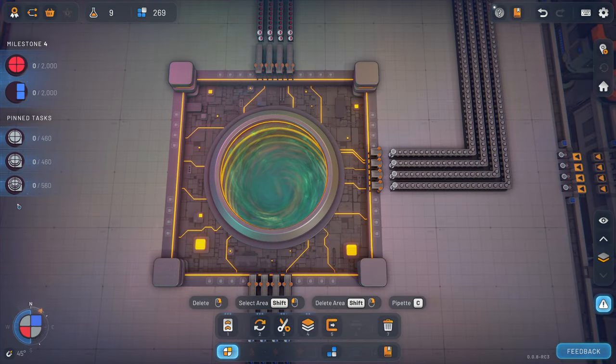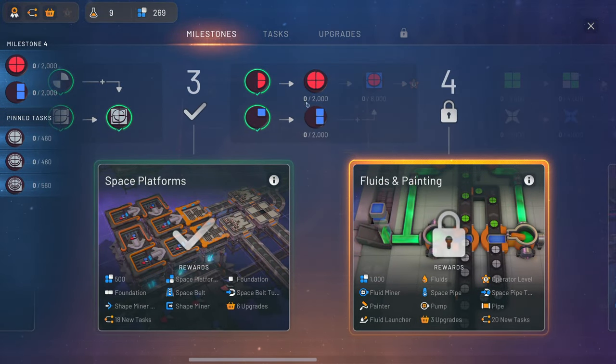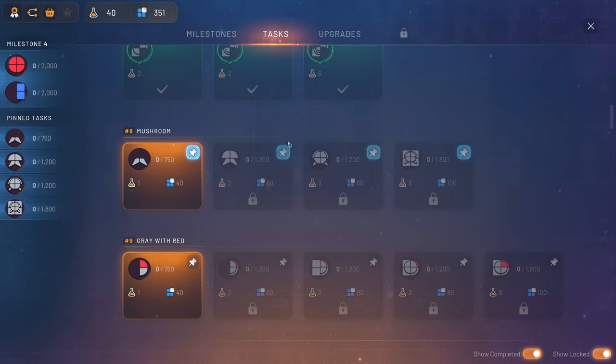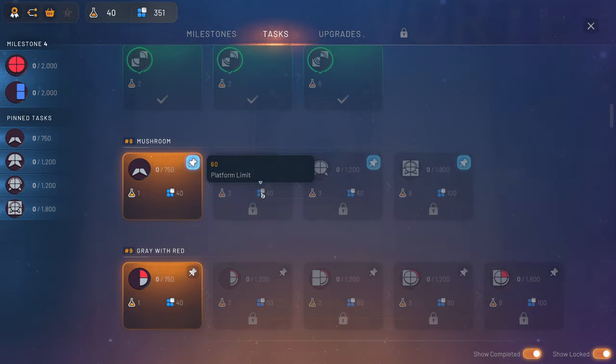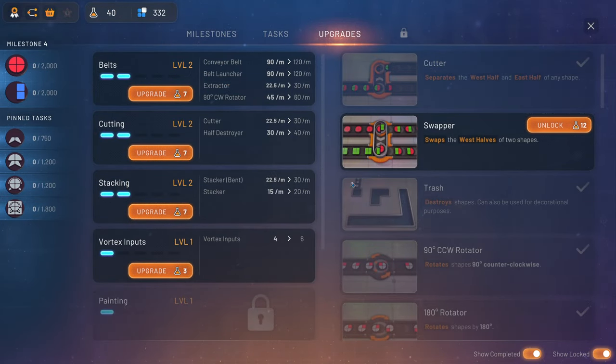I'm going to do the blueprint just in between, so this one is done. Then we can focus on the rest of the milestones. These are not really hard to make. After these two, we can make just this one. Next thing we can do is upgrading because I got 40 in total - maybe getting the swapper. We're going to speed things up - so for example 90 will go to 120, 22.5 will go to 30, and then 22.5 again will go to 30. If I do this it should all be 100%.